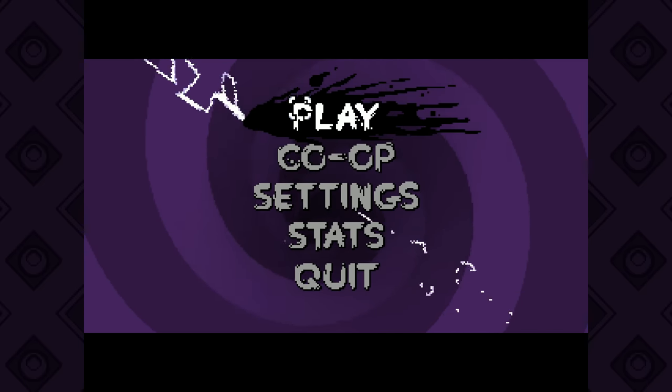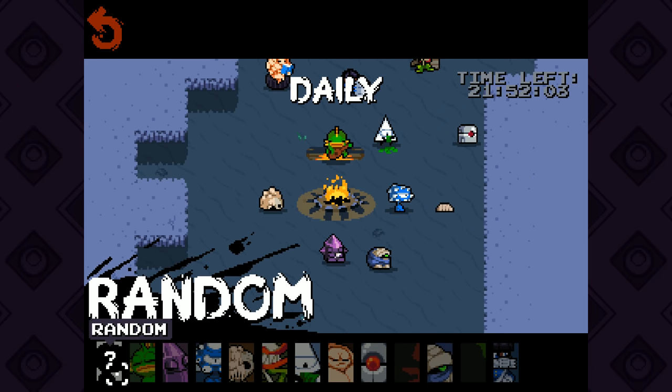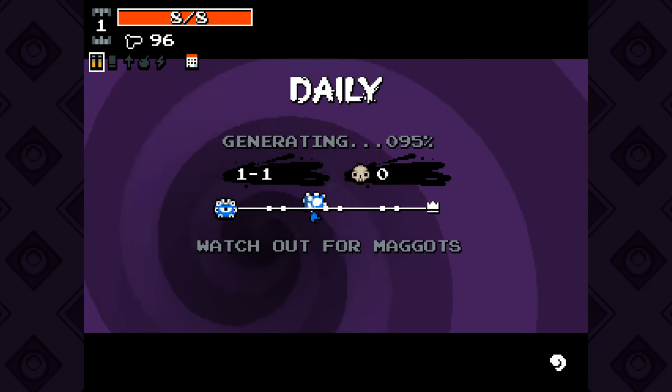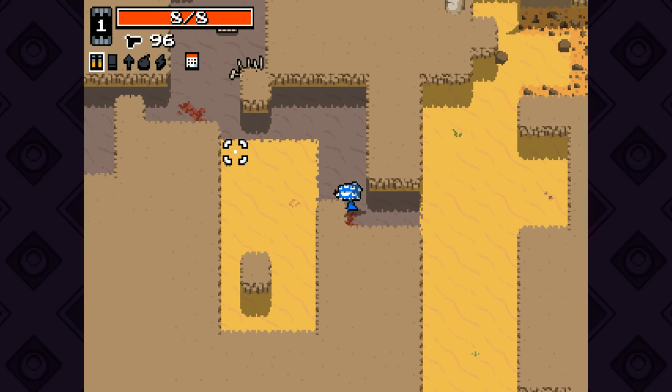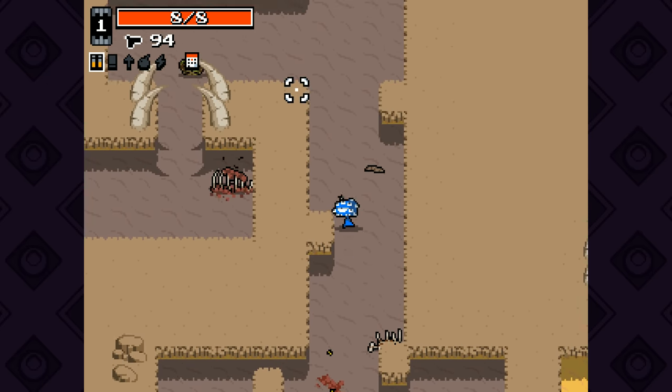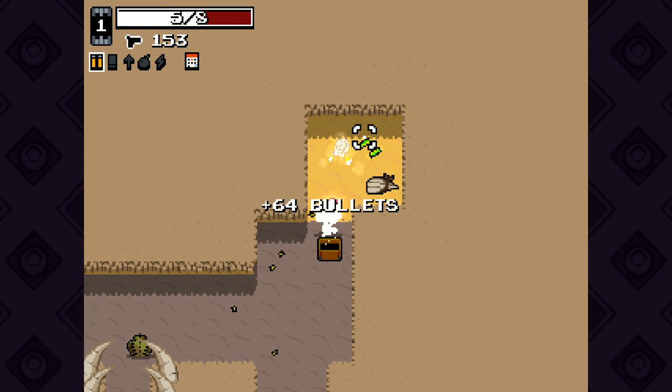Hey everybody, welcome back to Northern Lion Plays Nuclear Throne. We're just gonna launch right into the daily. I'm gonna random — I swear, if you give me Rogue, I'm not gonna be pleased. I actually saw the hues of blue there. And trees of green. That's not really how the lyrics go, but I think to myself, what a wonderful world nonetheless.